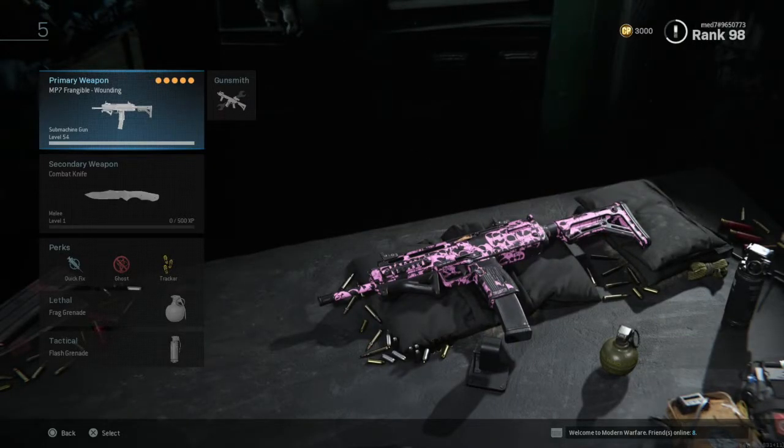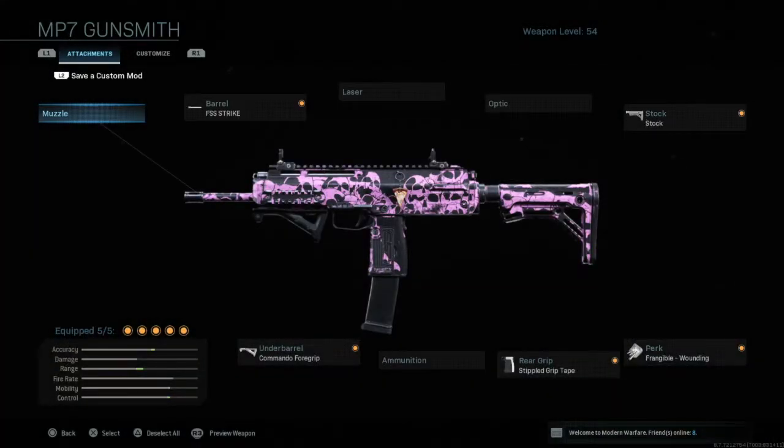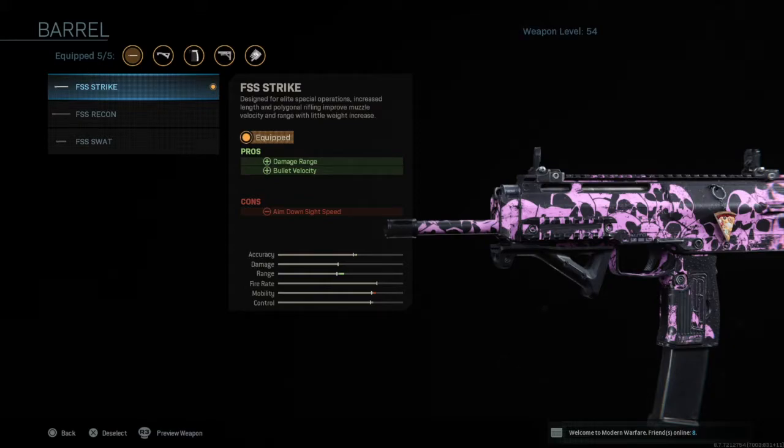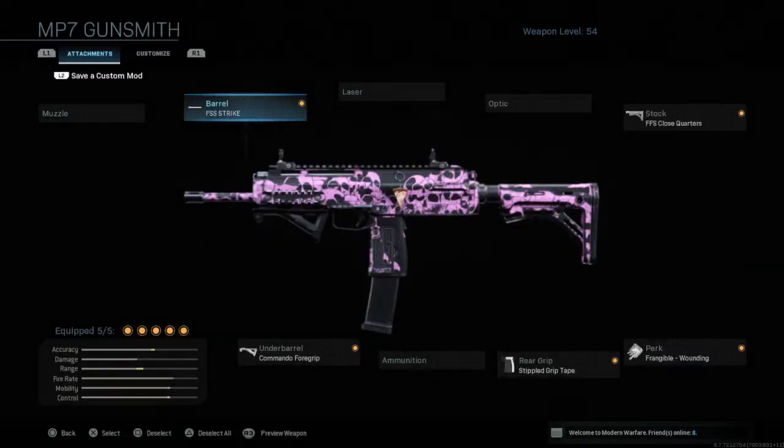Let's hop straight into it. The gun is obviously going to be the MP7. Let's go straight into the attachments. For the barrel we have the FFS Strike. It increases damage range and bullet velocity so your time to kill is increased massively. The only con is the aim down sight speed, but the other attachments compensate for that massively, as we'll get onto right now.